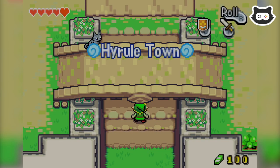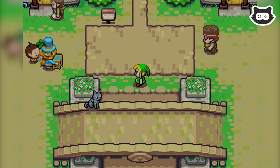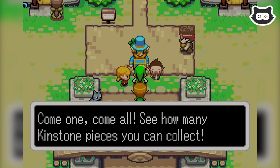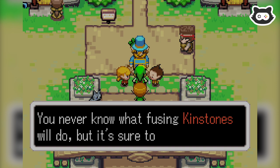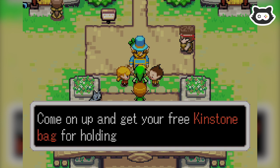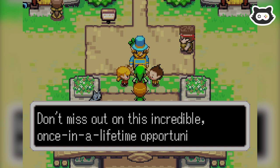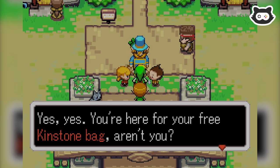Let's head back to town. The town looks a little different — none of the decorations are up now. Come one, come all! See how many kinstone pieces you can collect — you never know what fusing kinstones will do. It's sure to be good. Come up and get your free kingstone bag for holding your kingstone pieces. Don't miss out on this incredible once-in-a-lifetime opportunity. You're here for your free kingstone bag, aren't you?